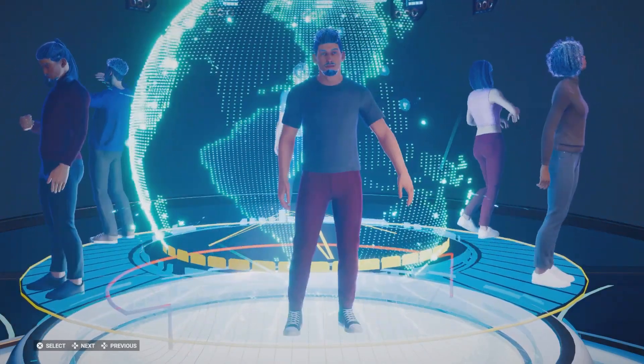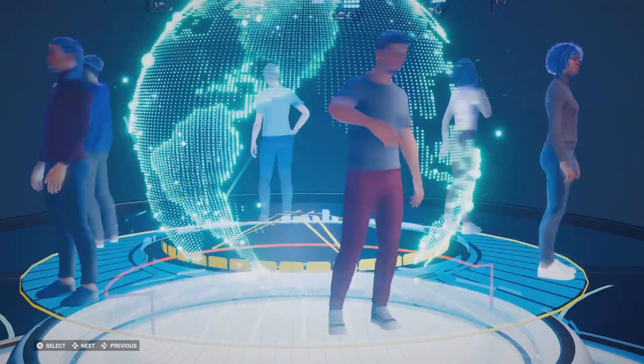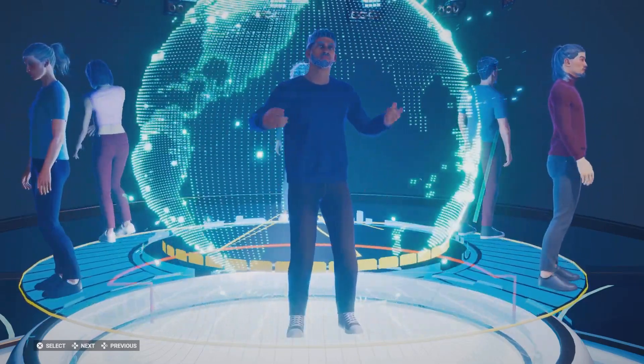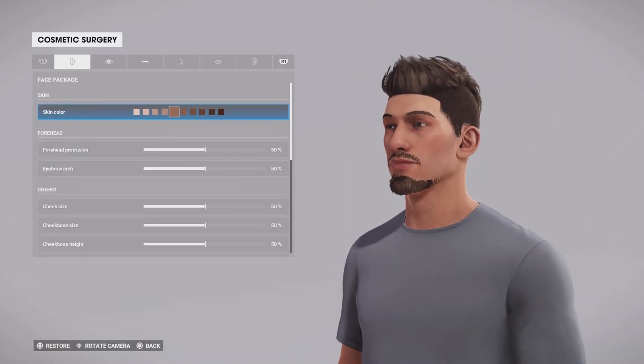Here we got to select a character. Let's see — there's a good-looking guy here. I guess these are all the options, not much. I'll choose this guy.